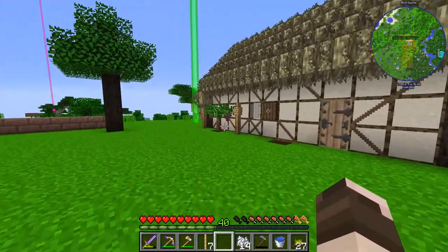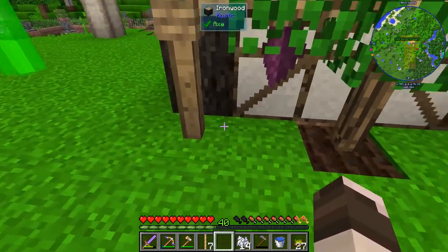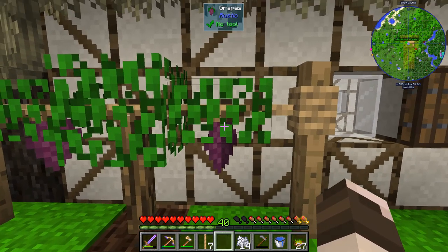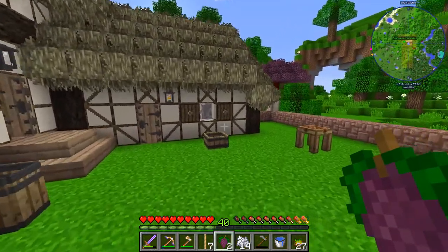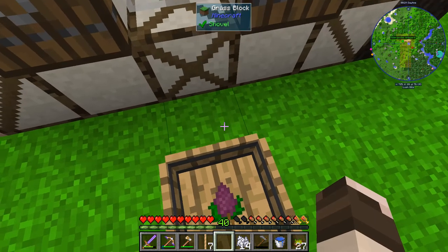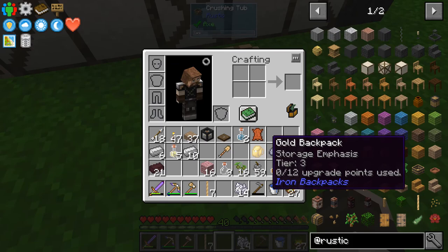I modified this grape vine and you have to have five blocks in total - so three blocks in between. And as you can see, there are now grapes on here. You put them down in the crushing tub and you stomp on them like so.